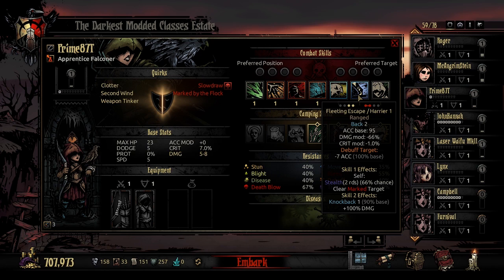Finally, the last new ability is Fleeting Escape slash Harrier. It is a ranged attack usable only in rank 1 or 2, targeting enemies in rank 1 and 2, sending the Falconer back 2 spots to position 3 or 4. Accuracy base 95, damage modifier minus 66%, minus 1% crit modifier. It debuffs enemies in rank 1 or 2 by minus 7 accuracy. Fleeting Escape will clear marks off the Falconer and has a 66% chance to stealth her for 2 rounds. Harrier adds a knockback 1 at 90% base chance and 100% damage done.